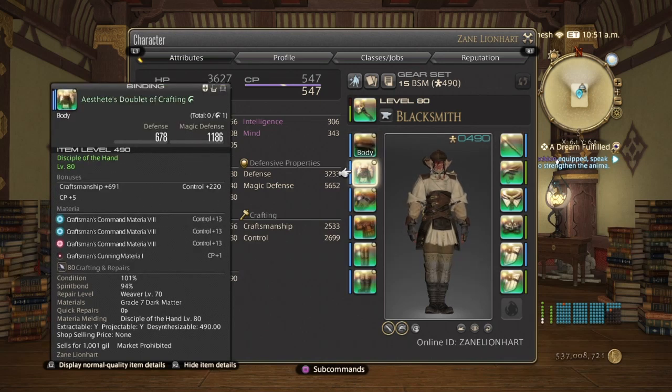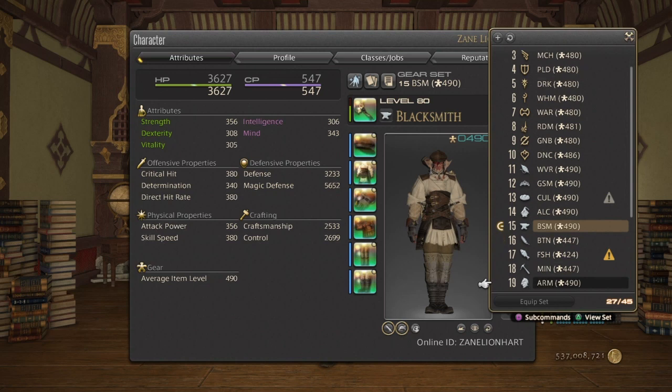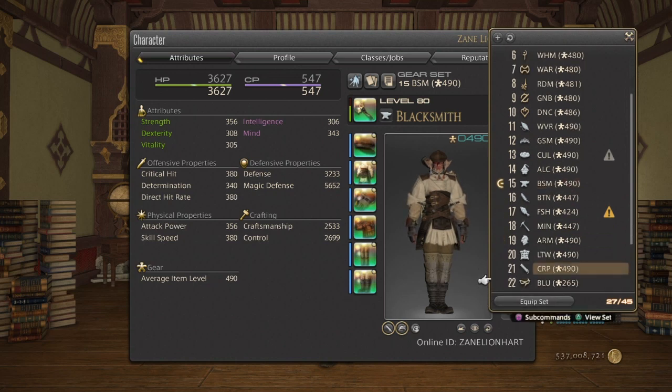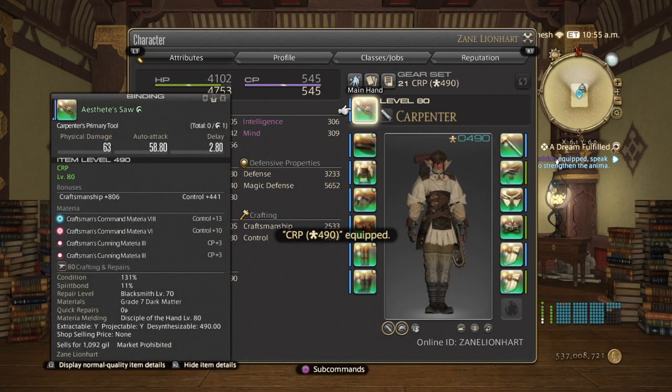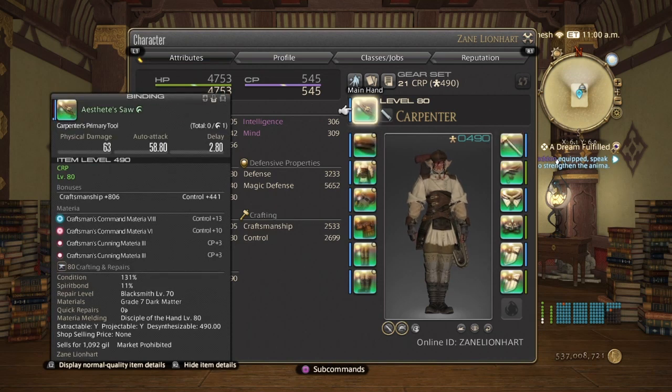I believe you can take at least two of these CPs out. Now, for my carpenter, it's a little bit different for the main tools. I have a CTRL 6 and a CTRL 8, with two CP 3s. And then for the offhand, I have a CTRL 8, CP 4, and a CTRL 3, if you want to do your tools that way.